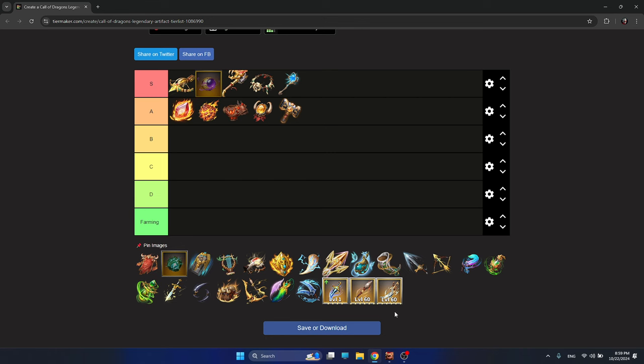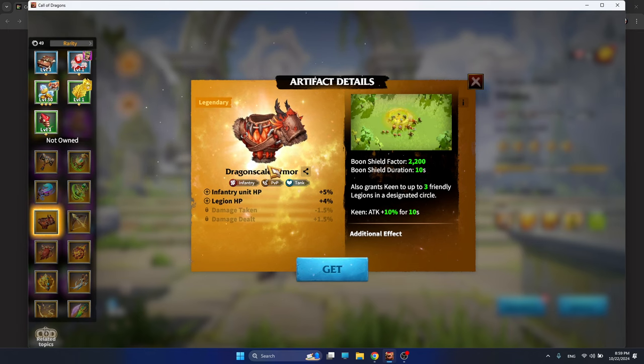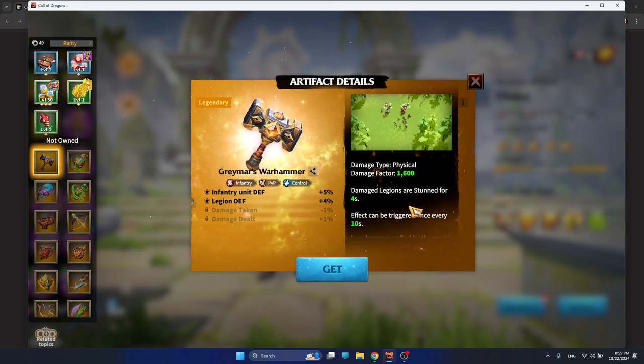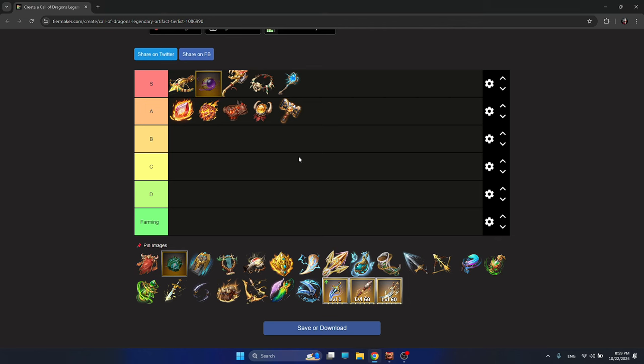Greymare's Warhammer is one more infantry artifact which I think is quite good. It has defensive stats, but the skill is offensive — it stuns enemies for 4 seconds. It's not that popular and not that incredible, but it's quite good. Greymare's Warhammer's place is of course A tier.